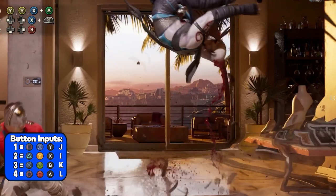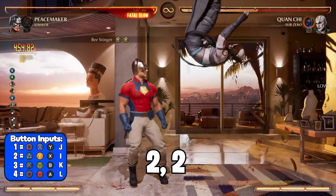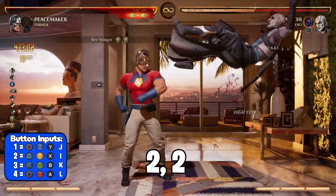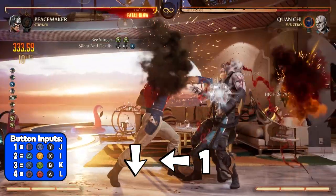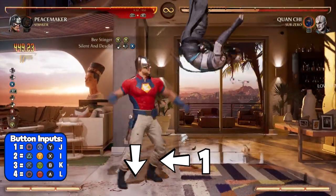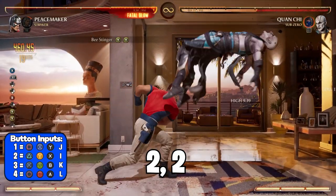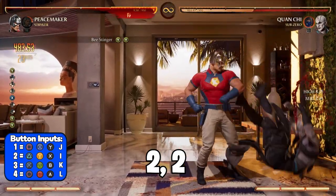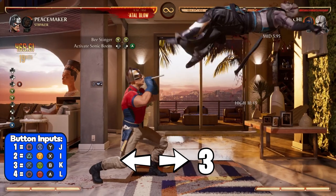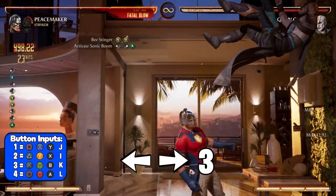This move is going to launch your opponent up so you can finish the combo. After launching your opponent, you want to dash forward and use the Beastinger combo string by pressing 2, 2. Once you land your 2, 2, you want to keep your opponent in the air by using his silent and deadly special move by pressing down back 1. Dash forward again and use the Beastinger combo string again by pressing 2, 2. To launch your opponent back in the air, you want to use the Sonic Boom special move by pressing back forward 3.